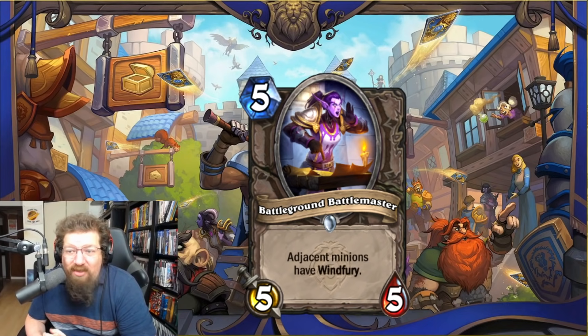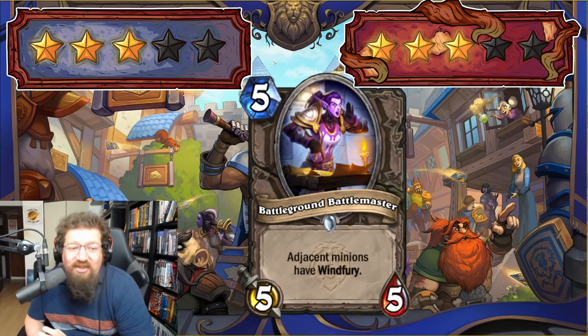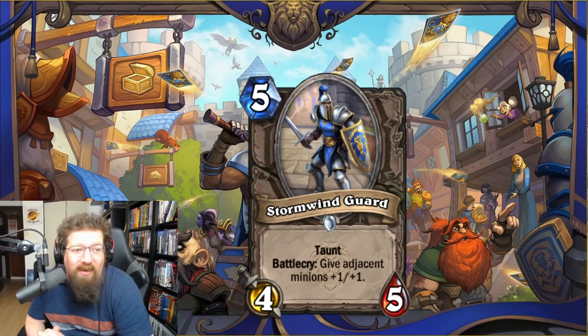We have Battleground Blademaster — five-mana 5/5 — adjacent minions have Windfury. This is one of the first times you can give Windfury outside of a Zephyrus to a minion outside of Shaman. This could be potentially busted — one class will abuse this card somewhere in some combo deck. I'll give it three in Standard and three in Wild. There's no way giving a minion Windfury isn't abusable in other classes — think about this with the Inquisitor in Demon Hunter, for example.